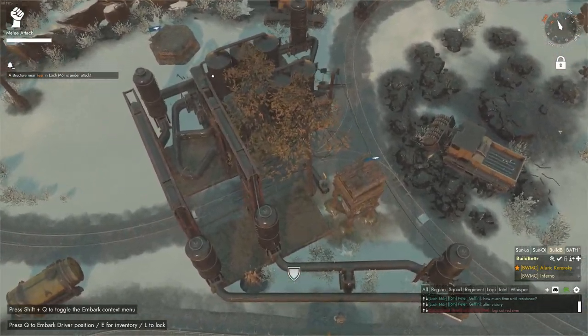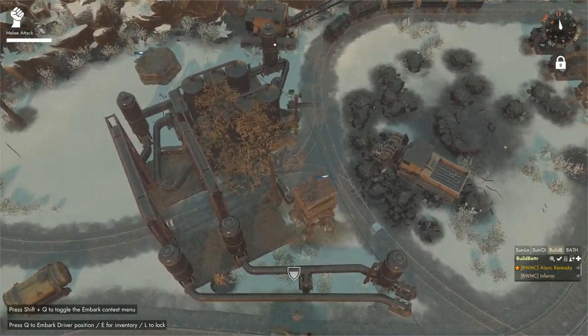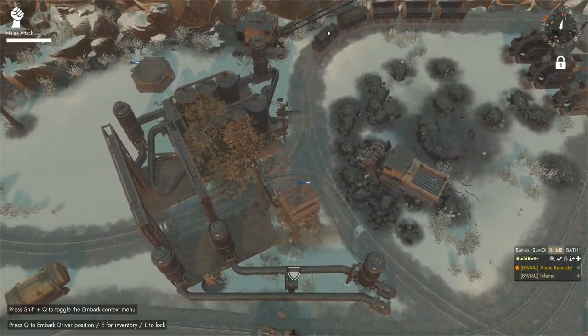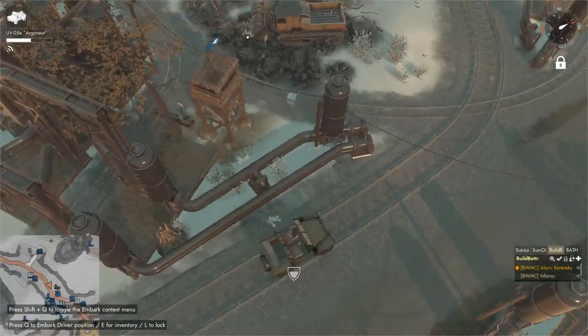Here are the petrochemical plants along with the beginning of the pipe spaghetti. These are for enriched oil production, right next to the coal field. We pipe the heavy oil from here over to here, and let some sulfur in.